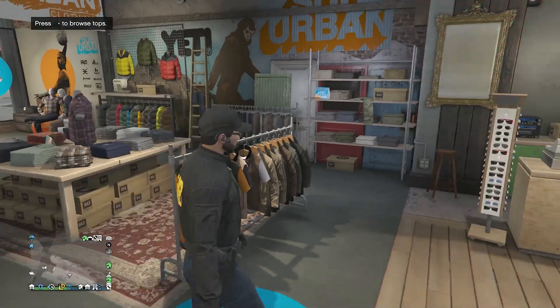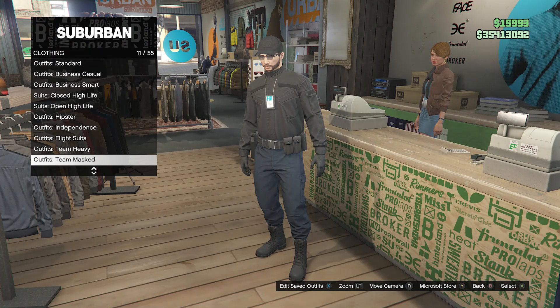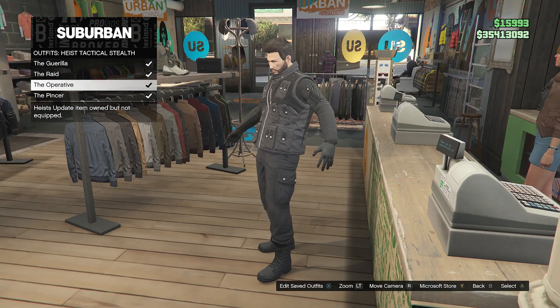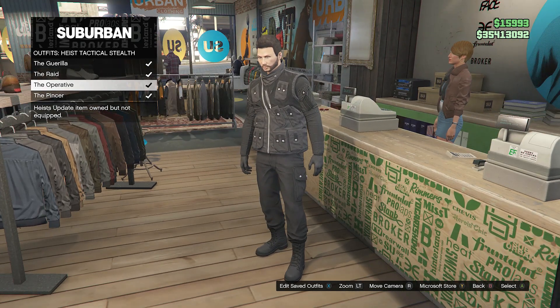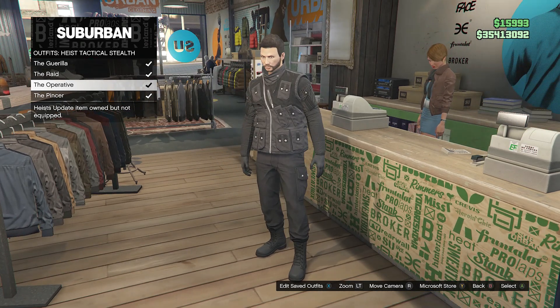To create this outfit, whenever you make it to the clothing store, go over here to the front counter, scroll down until you find Heist Tactical Stealth, which will be on slot 20, and equip the operative outfit. It gives you these pants with these type of boots, but we're going to be changing the pants later and also keeping the boots.